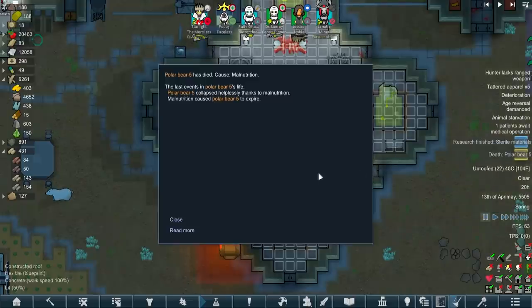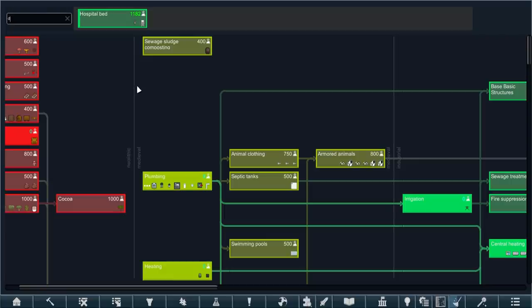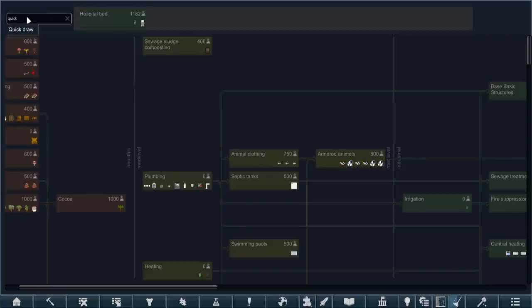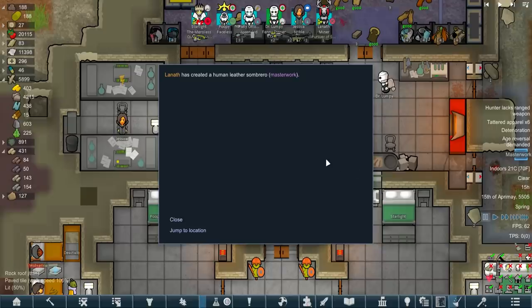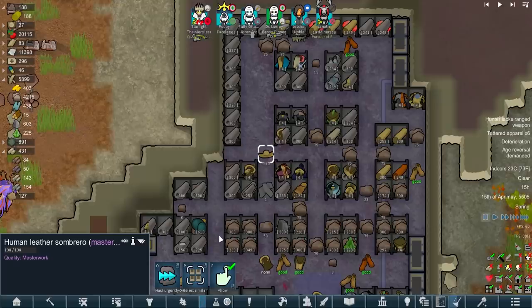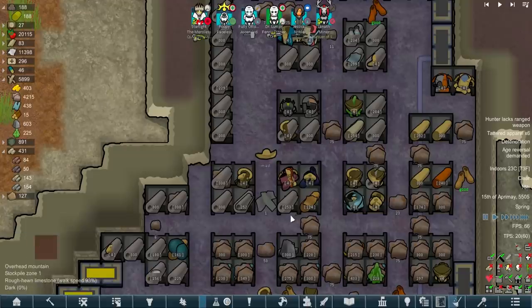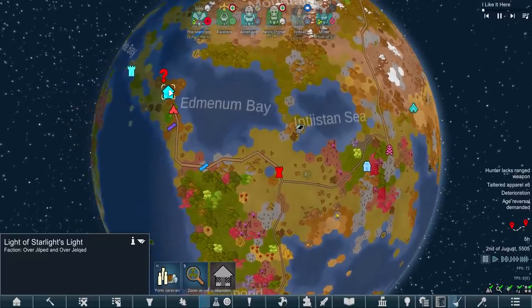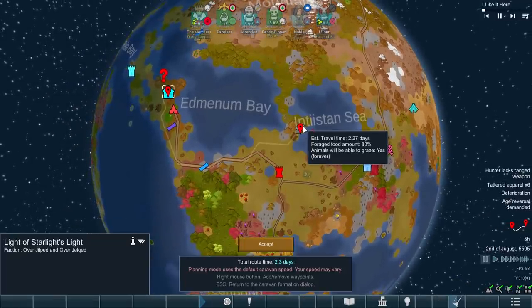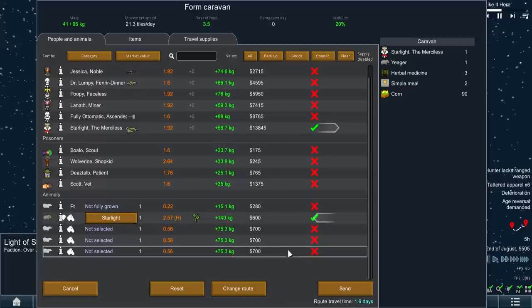Malnutrition? Well, they could just eat the smoke leaves. We've only got hospital beds left. I think it's time Otto retakes his title as automatic. Now that is exactly what I wanted to get us to the Archeonexus - a Human Leather Sombrero Masterwork. It's only worth 280, so we need quite a few of those to get there unfortunately. Now of all the ways Starlight could prove herself, it's not that far away - 2.3 days, 3.5 days of food, 1.6 days travel time assuming she rides there on an elephant. However, that will also leave our base incredibly undefended.